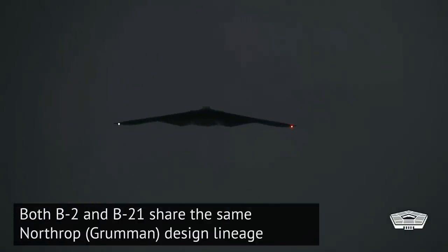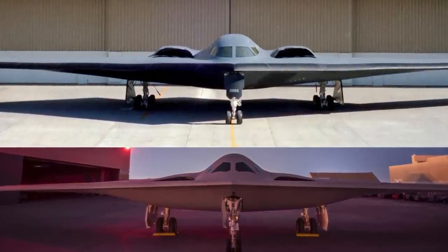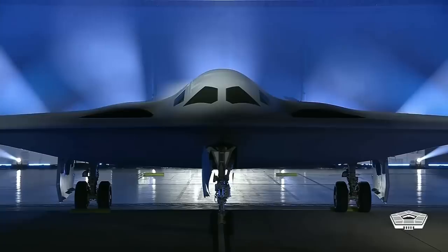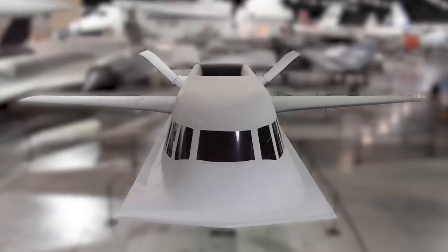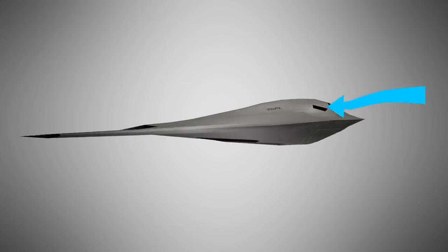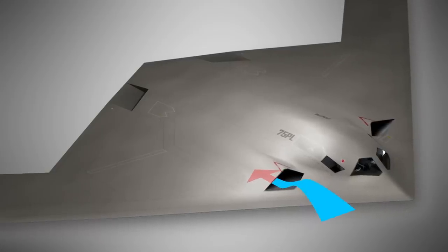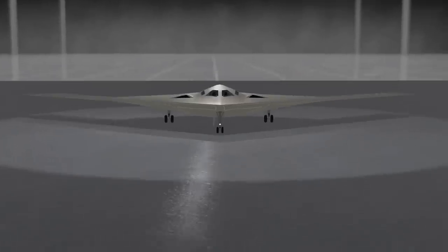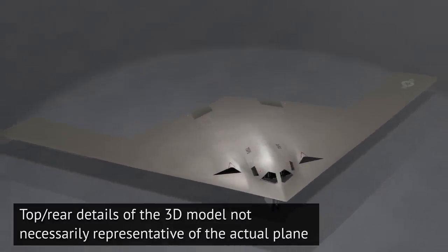While the bomber does look a lot like its predecessor the B-2, differences are visible. The cabin and fuselage section is more blended into the wing. That could be said for the engine intakes as well, but it would be an understatement. The intakes on the B-21 seem as if they are almost buried into the wings, possibly similar to the buried intake on the Northrop Tacit Blue demonstrator. All those details suggest the radar cross-section of the plane was lowered even more than on the B-2, and that's just by shaping alone.